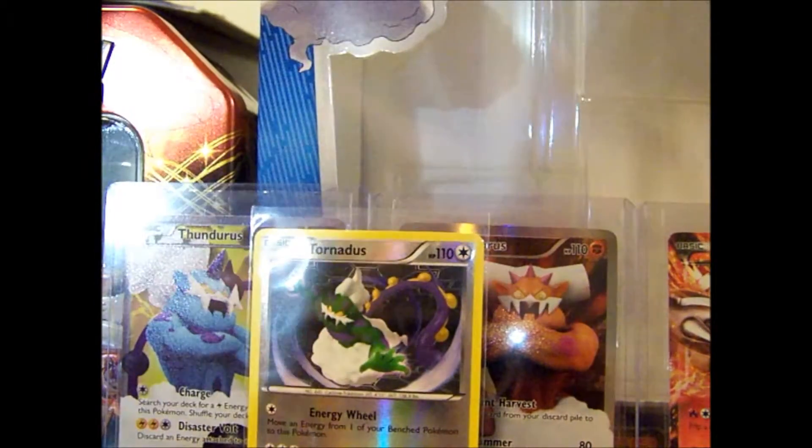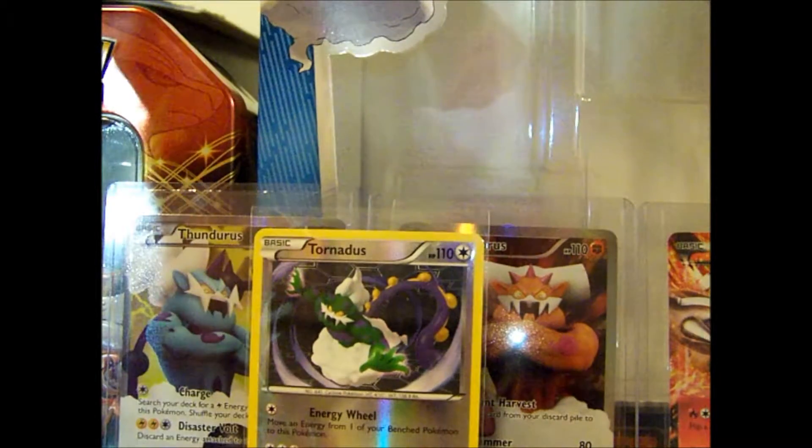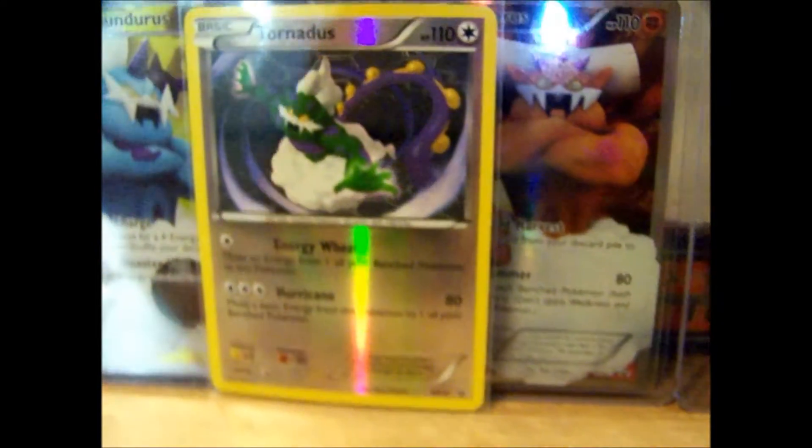Hey YouTube, Big D here known as Blastoise Rules. I was in the middle of opening my Forces of Nature collection box. I showed that I got the Tornadus Reverse promo, Thunderous Reverse promo, and the Full Art Landorus with some other cards that I pulled in my Rushy Ram 10 opening, so check that out.